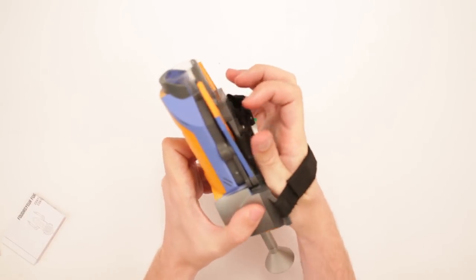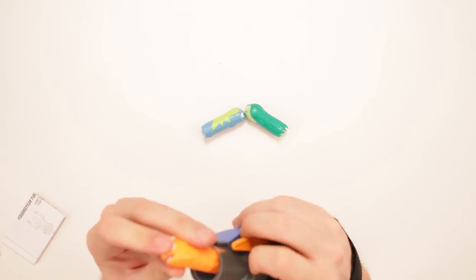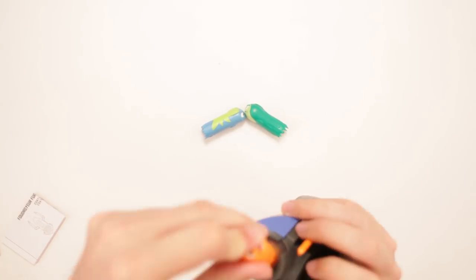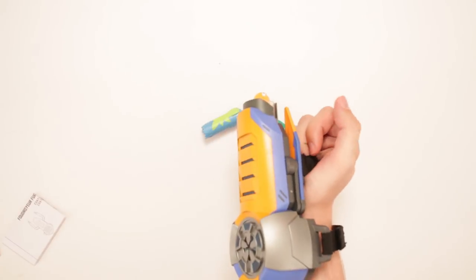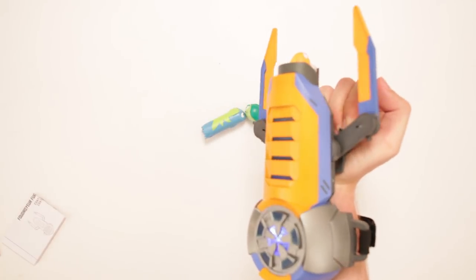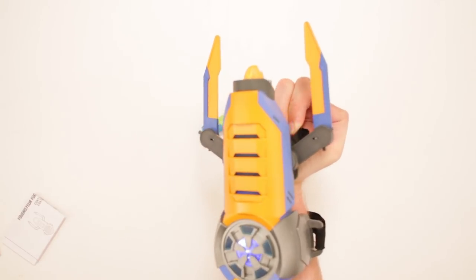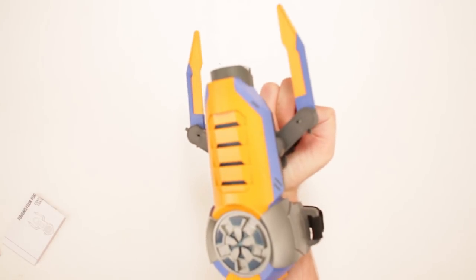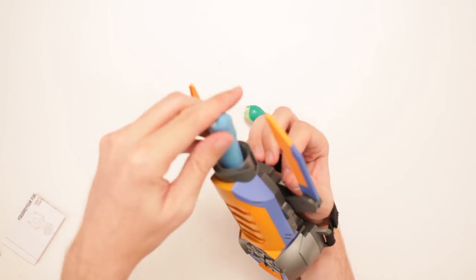We put this here and then I think we just easily launch old Burpee here. We just load them in here. There we go, and then this is meant to be strapped to the wrist a little bit tighter. I didn't know it was gonna do that - it lights up and things fall out. Wow, that's pretty cool!